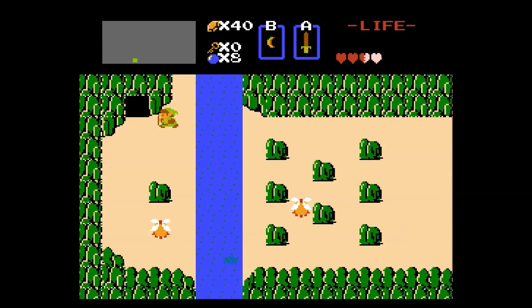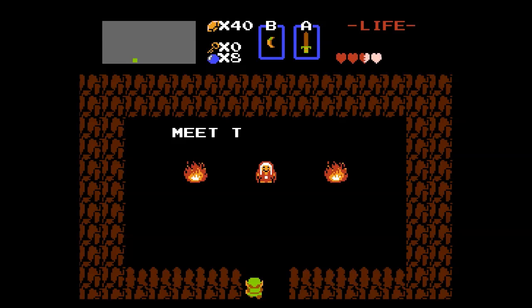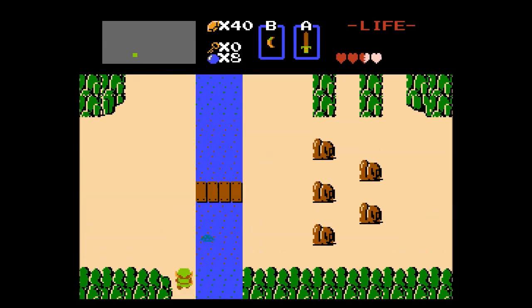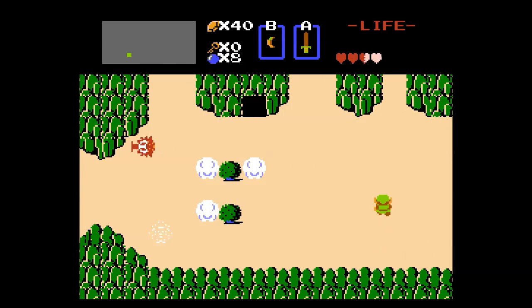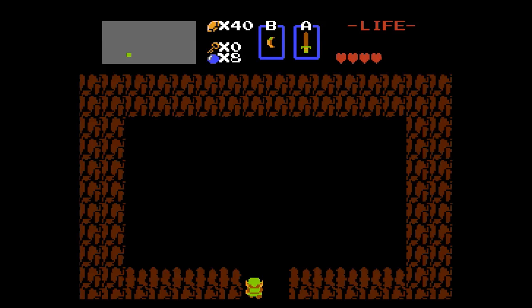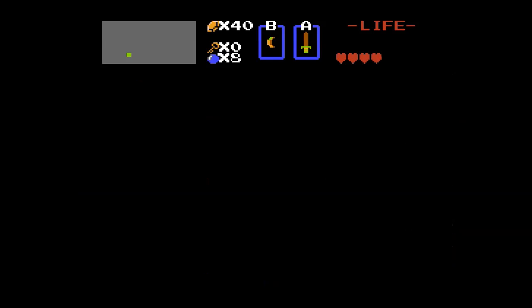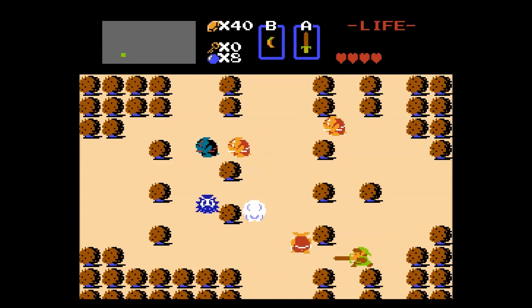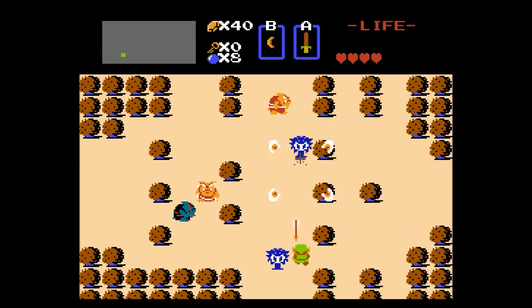There we go. Oh, it's a woman. Meet the old man at the grave. Okay - sage advice. Let's go left. So I can select the candle, but... a woman who says nothing. Probably need an item. I'm basically looking for the entrance to another dungeon right now - that's my goal.